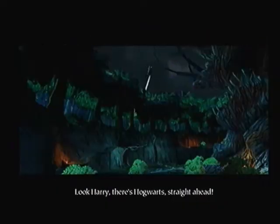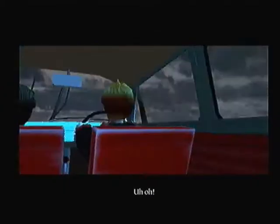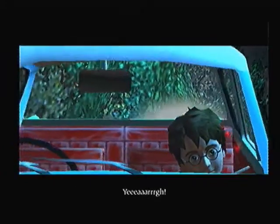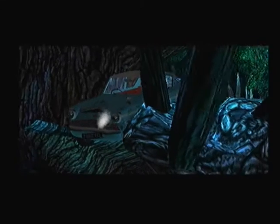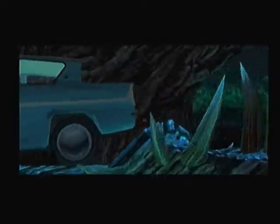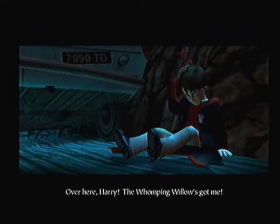Look Harry, there's Hogwarts straight ahead! They just went over the tree again. Why are they turning around? They're passing over it again. This is bad — Harry does not do anything to stop his face from crashing into the tree. They pass over the tree, then pass over it again, and then again. I just don't understand that. And Harry would have actually been killed had it not been a specific plot device that he would survive.